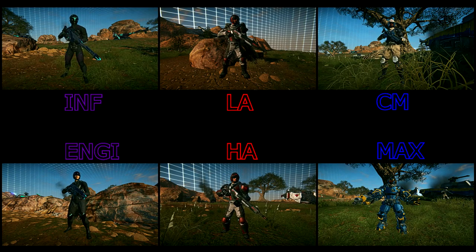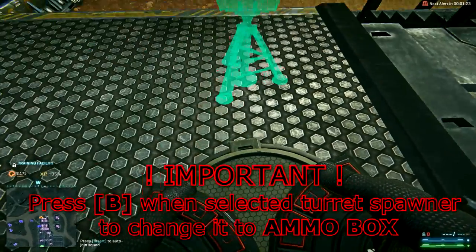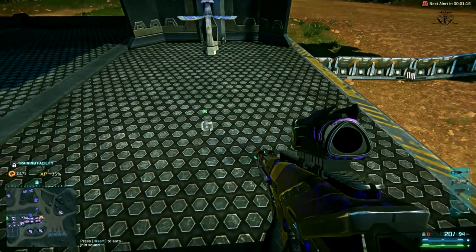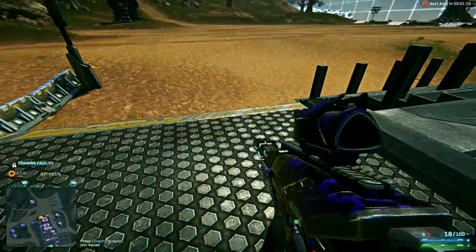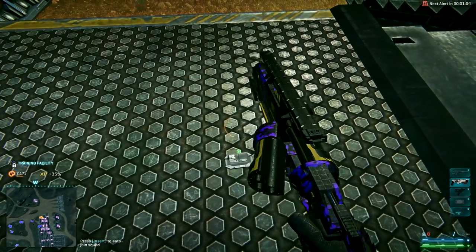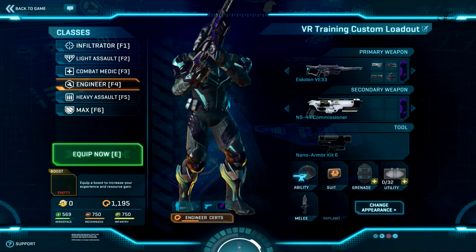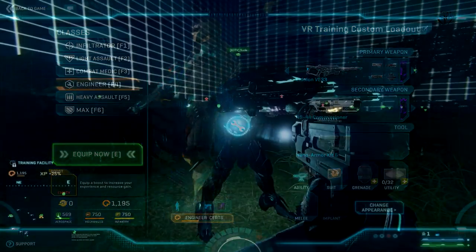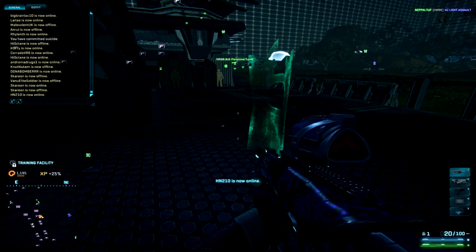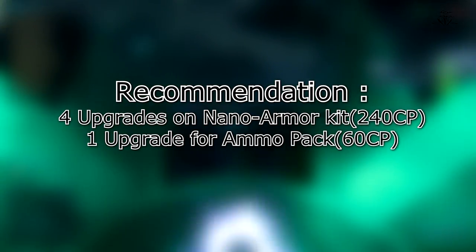So let's move on to the engineer. This class is also important for any defense or attack because it can repair any MAXes and vehicles, as well as deploy an ammo box which will resupply primary, secondary, and tool slot items. This ammo box will automatically give ammunition to anyone, including enemies. So for example, if you are an infiltrator behind enemy lines and you are out of ammo, just search for enemies' ammo boxes dropped on the ground and you will be resupplied in just a few seconds. For the primary weapon slot, the engineer can use carbines, shotguns, SMGs, and battle rifle. In the tool slot, you have the Nano Armor Kit, basically a repair tool, which allows you to repair MAXes and vehicles. As for the ability slot, you have a tool which allows you to spawn a MANA turret or ammunition pack. For your first 300 certification points, I would recommend you to buy the first four upgrades for your Nano Armor Kit and the first upgrade for your ammo pack.